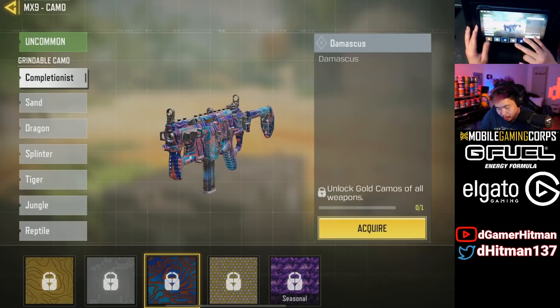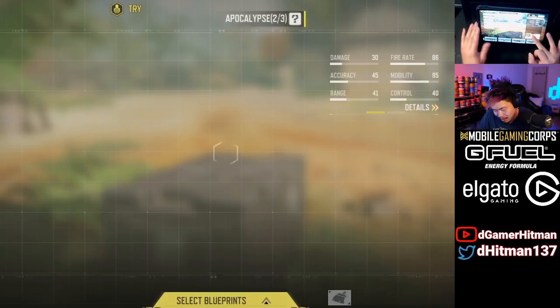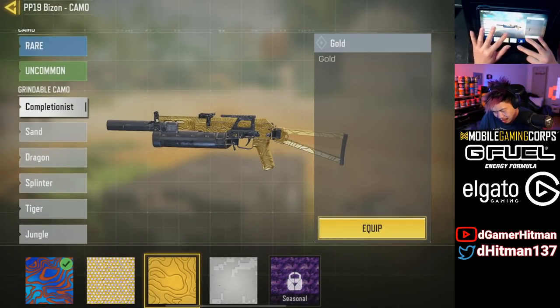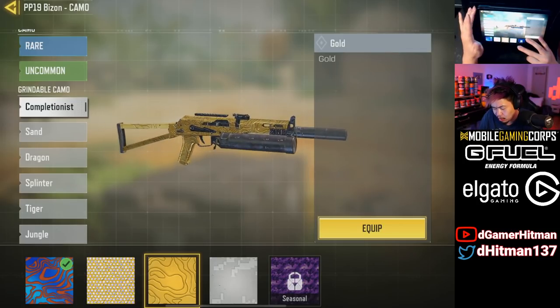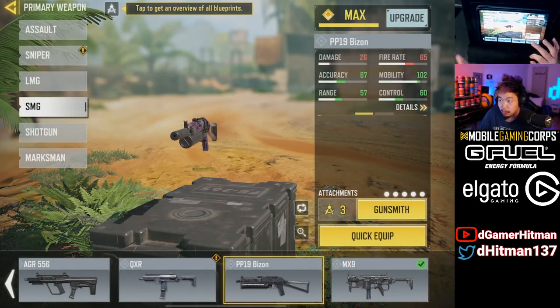The Ether Crystal camo looks so clean — I can't wait to try to unlock these. The gold does look really different compared to before. Let me check the Bison to compare — yeah, it looks different. Maybe the update changed the gold, platinum, and diamond camos. That's kind of crazy.